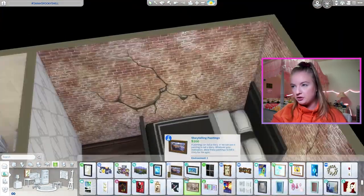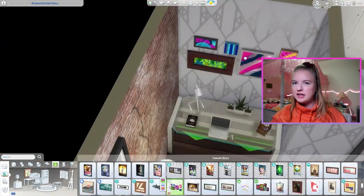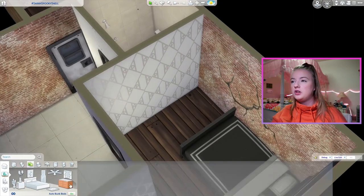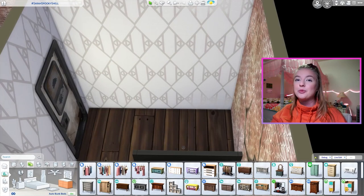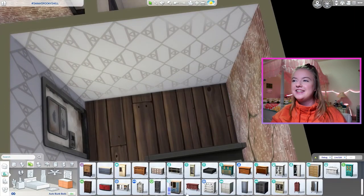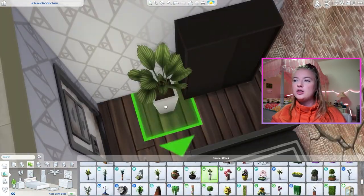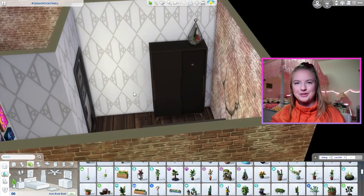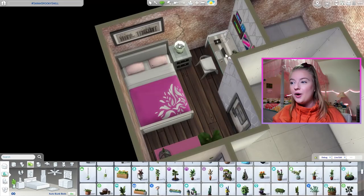The idea for the bedrooms was kind of like an older witch and a younger witch she mentors — like a teenage witch, but not Sabrina the Teenage Witch. Though of course you're going to think of Sabrina the Teenage Witch. I've actually never watched Chilling Adventures of Sabrina and I totally forgot it existed until I said something about Sabrina while building this house, and someone mentioned the reboot and I was like, wait, that's so true, they did that.